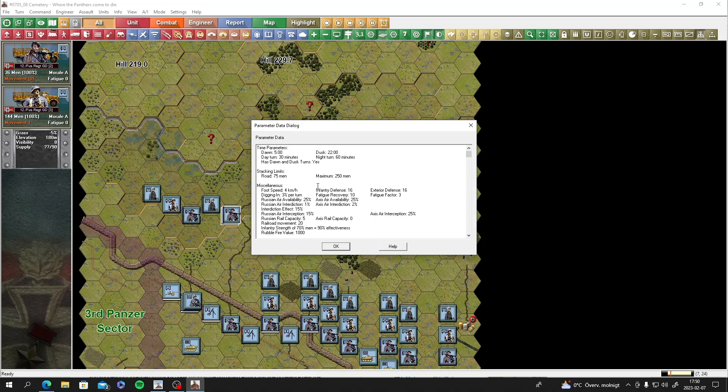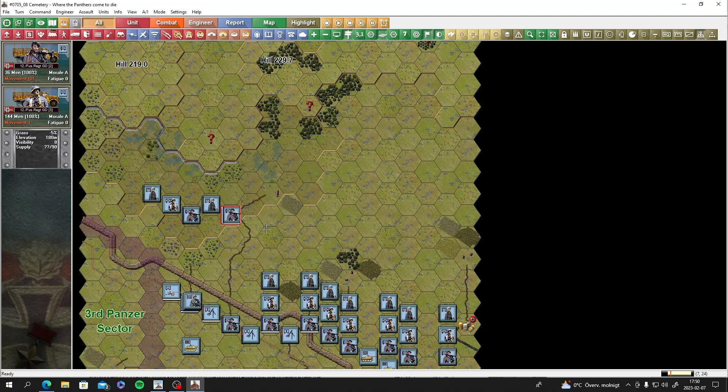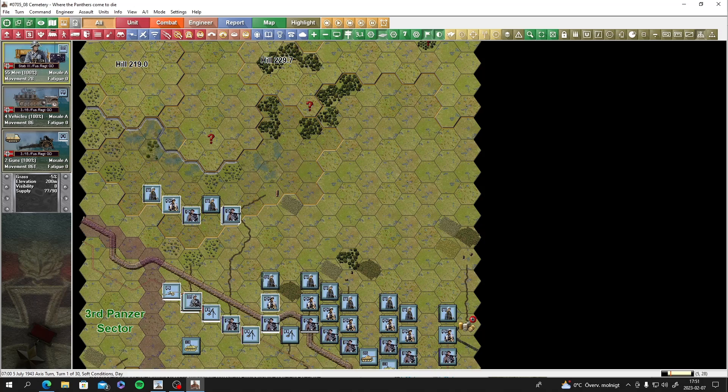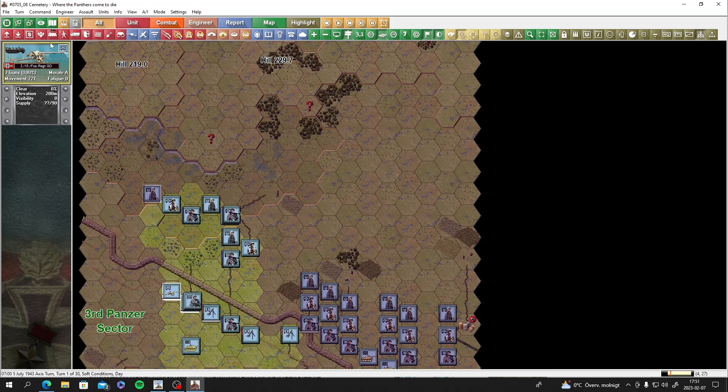In Panzer Battles I think the scale is 250 meters per hex. Let's see what else we have - it's a pretty big regiment. Sneaking along this edge - these units are in trucks as well. I feel it's dangerous to leave them in travel mode because the Russians probably already have eyes on us. There are metal tank guns here - part of the engineer group. It's going to be so dangerous to move.